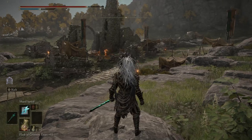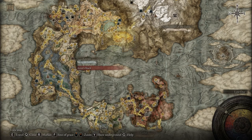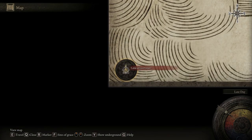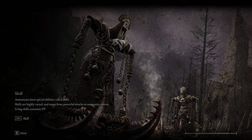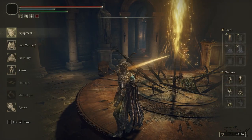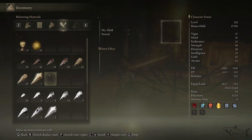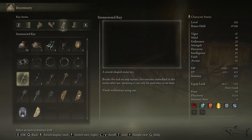Now let me show you how you can get it. You can get it very easily from the Roundtable Hold location that everyone should know. You don't have to defeat anyone to get this item. The only item you need to own is a Stone Sword Key. I'm going to show you how it looks. You can buy this from some shops or find it on the map. I'm pretty sure you have something like this in your inventory. It looks like this.